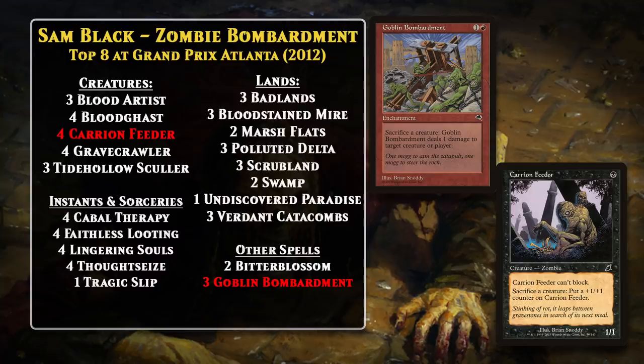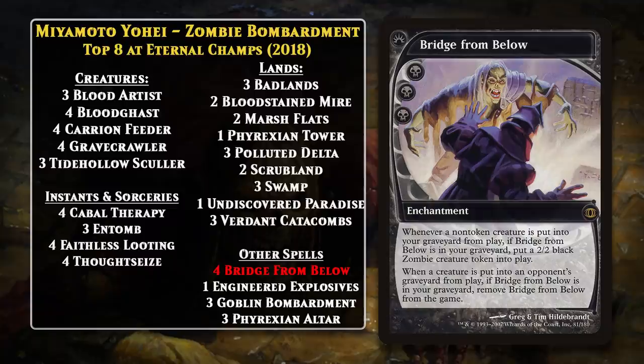For the next Legacy top-8, we have to fast-forward to 2018, when Miyamoto Yohei piloted another Zombie Bombardment deck to a top-8. It had been six years, so the deck was significantly different, but it was still centered around Gravecrawler and Goblin Bombardment. It added Bridge from Below to the mix, so now you could sacrifice Gravecrawler over and over, getting a Zombie token each time, and then sacrifice those Zombie tokens too. That's mostly it for Zombies in Legacy, though we will come back to the format briefly when we look at Hogaak decks, where Gravecrawler's Zombie synergy was important too.